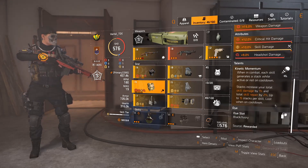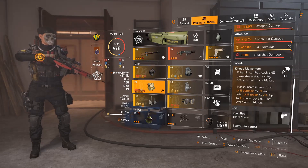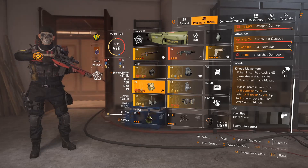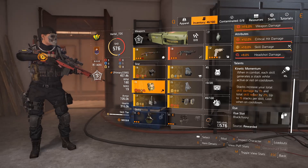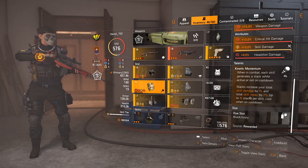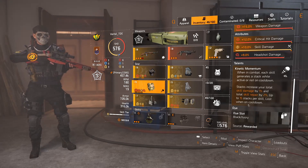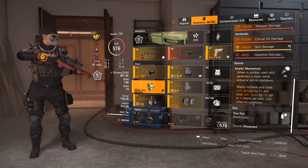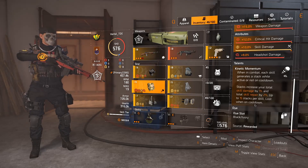The talent on the chest is Kinetic Momentum. When in combat, each skill generates a stack whilst active or not on cooldown. Stacks increase your total skill damage by 1% and total skill repair by 2%, up to 15 stacks per skill, lost when on cooldown. This is really nice for this build because it affects both your output damage and your repair skills.